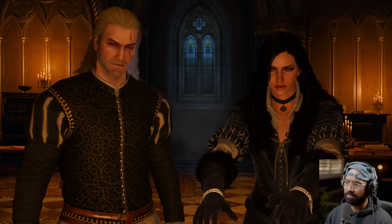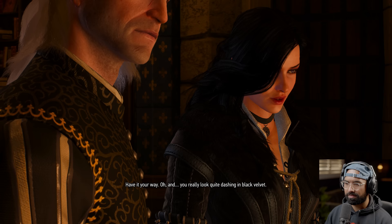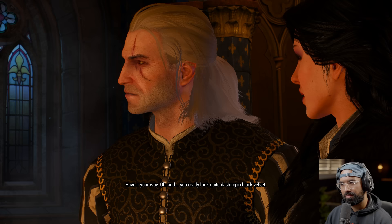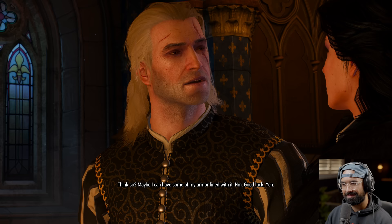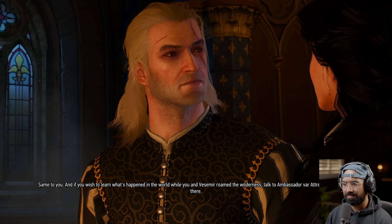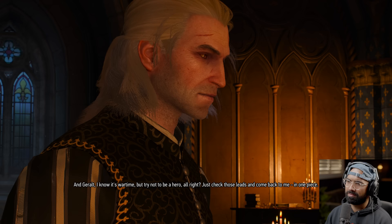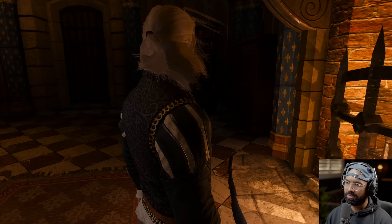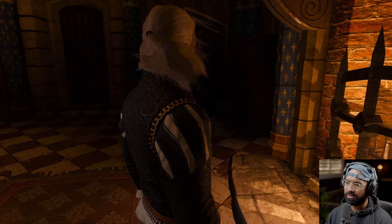Yennefer will sail for Skellige — there was a magic explosion there recently, blew half a forest down, likely connected to Ciri. She'll be in Kaer Trolde; Geralt should join her once he learns something. Geralt asks why she didn't contact him. She says she heard he and Triss made a great couple. He lost his memory. She doesn't want to hear it — they agree to drop it. They split up again — Geralt heads to Velen on horseback rather than accepting a teleport.